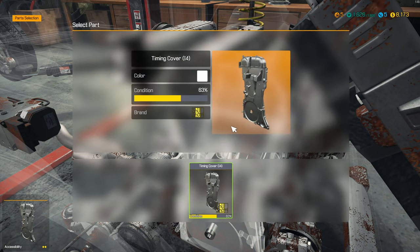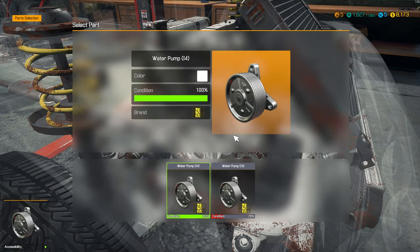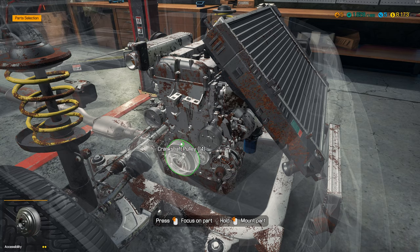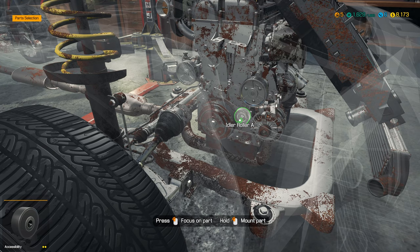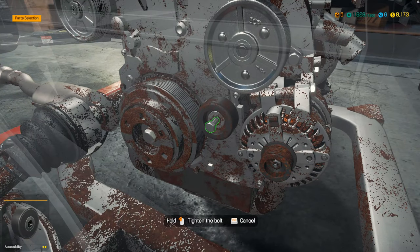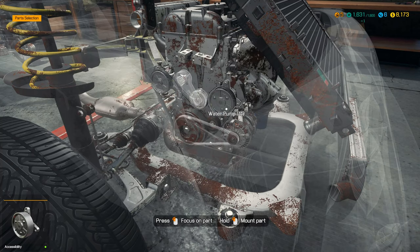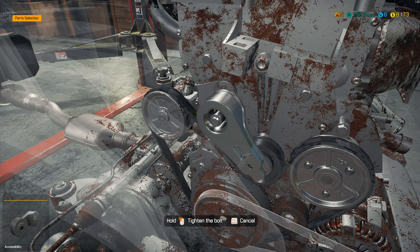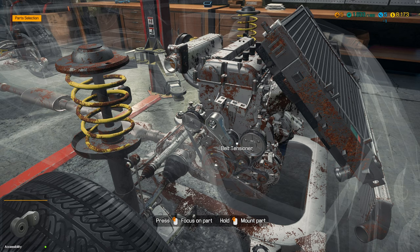Timing cover — that's not in very good shape either. Should probably have changed that, but that's not what he asked for. I just wanted to change the stuff inside the engine because this way he might not have to take stuff apart later on as much. All these external parts aren't as hard to change. I think that's pretty much everything.